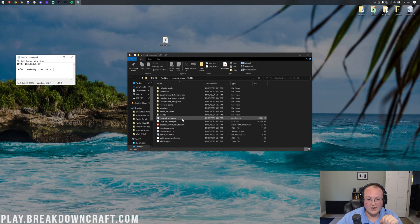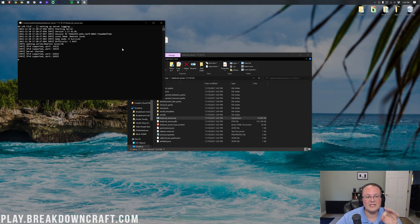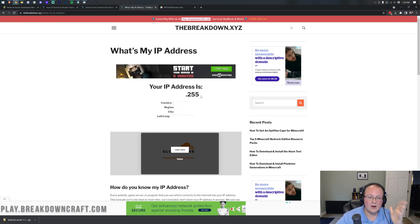Let's start it right up. When you go to join, you'll want to use your public IP address — not the local ones we used earlier. Double-click bedrock_server.exe and then go to the link in the description for 'What's My IP.' On screen, the IP is blacked out except for the last part — because you can see how much information your public IP can reveal: your region, city, and latitude and longitude coordinates.